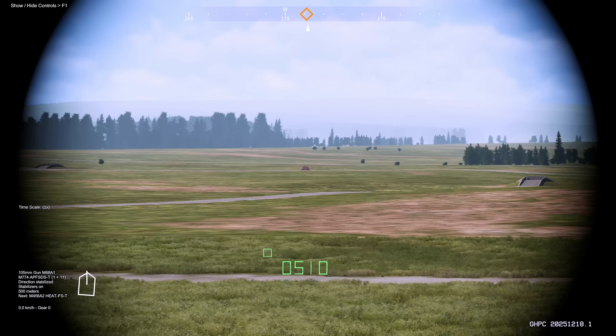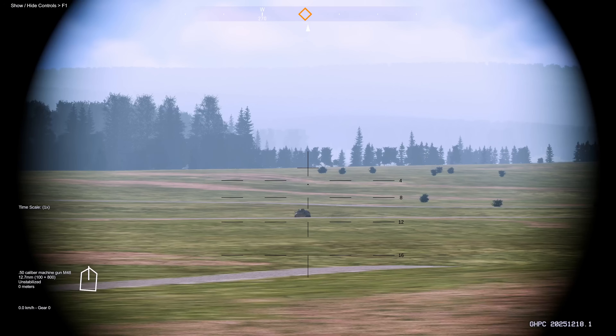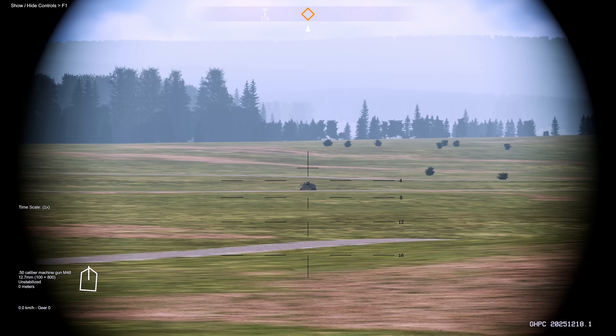You can also cycle which weapon you have selected with the F key. We just selected our M240. Let's go ahead and switch to our .50 cal. This will pull up a separate aiming sight that is unstabilized for the .50 cal.